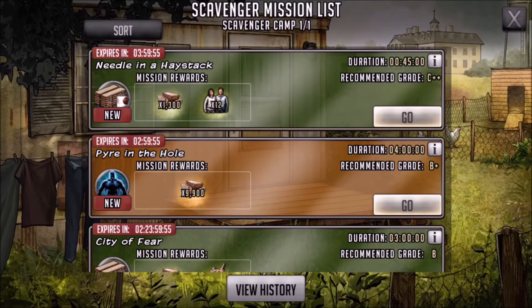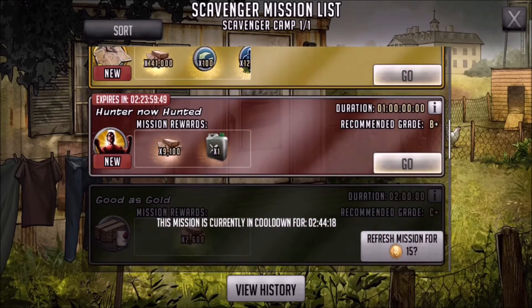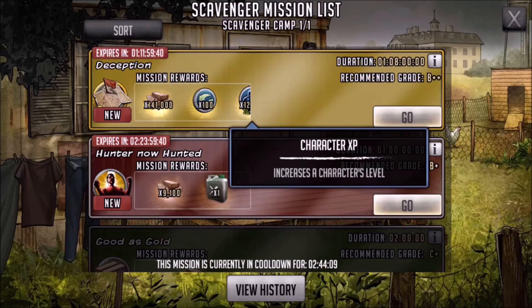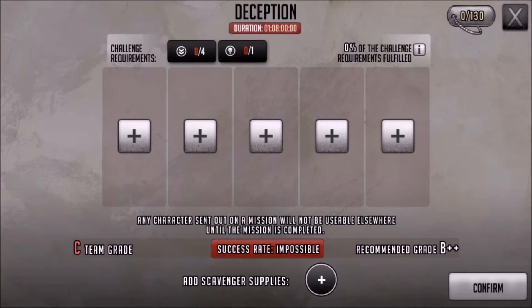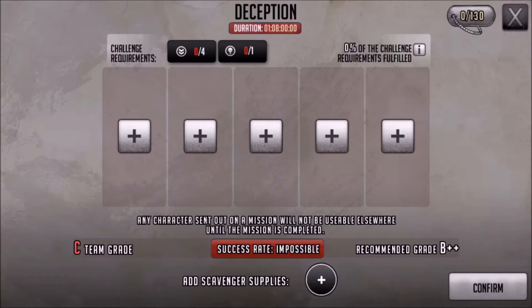Now we'll go into the mission list. We've got a few different missions — I'm liking these two in particular. I'm going to explain how to make sure you're succeeding in these missions and not getting eight hours or twenty hours in and then failing. That comes down to filling in the challenge requirements but also the team grade. Both are very important and I'll explain why in a few seconds.